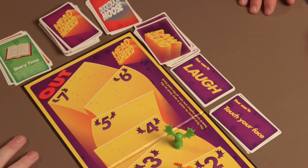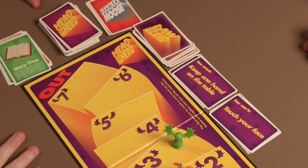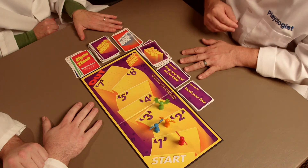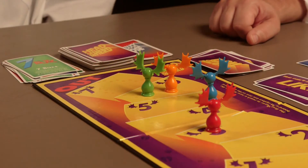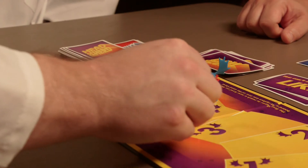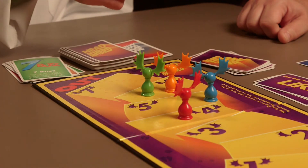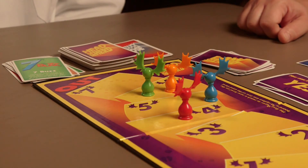Players take turns in a clockwise direction and attempt to obey all the instructions and Laws on each turn. The catch is this: every time you draw a Head of the Herd card, you have new instructions to follow in light of the current Laws of the Land. And every time one player advances a level on the board because they failed to follow instructions, they must replace one Law of the Land card with a new one, ensuring that nobody gets too comfortable with the rules.